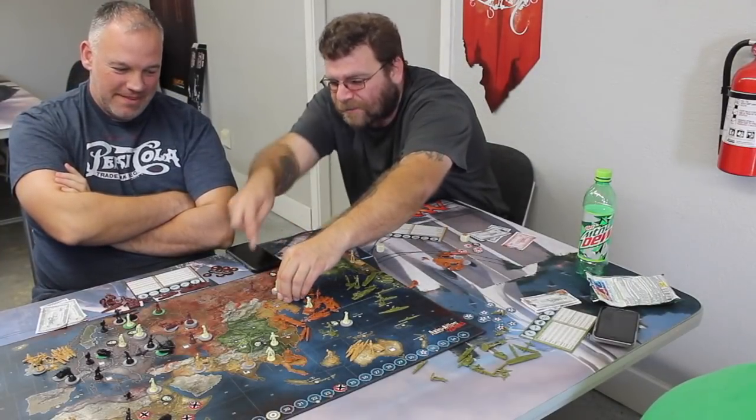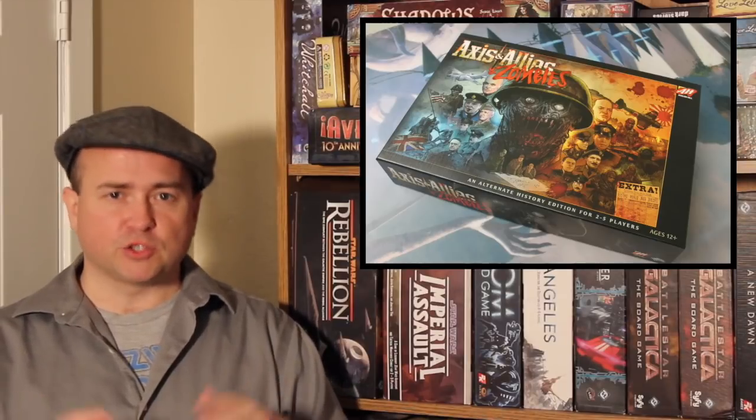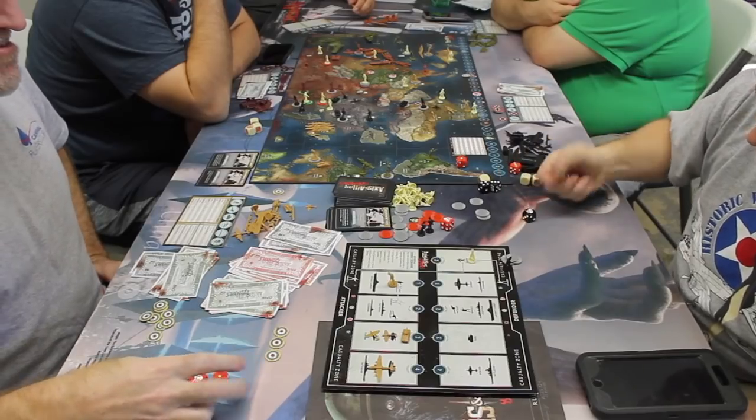The game then plays out like regular Axis and Allies — you move your units into combat, figure out where you want to attack, and engage just like normal, except zombies are now part of it. If there are zombies in a territory, at the beginning of combat you roll the zombie die. Results come up either attacker or defender, and those units are immediately taken as casualties. Then you roll back and forth with your regular units. If you roll the number of your unit or below, you hit the enemy. But if you roll a six — which has a zombie head — you actually kill one zombie unit. So sixes are really good here too, though your units only ever hit zombies on sixes. If you choose to eliminate infantry as casualties, those infantry units don't just die — they become zombies. Zombies also cannot hit aircraft.